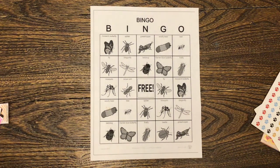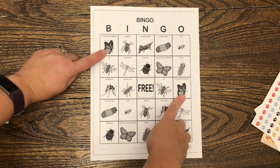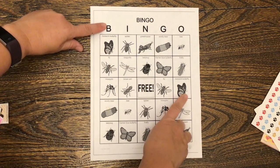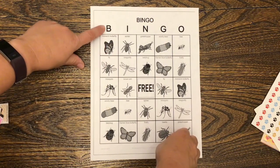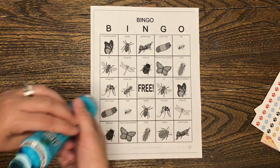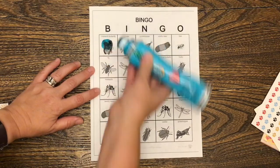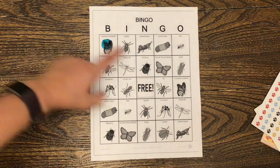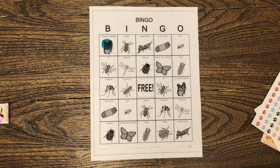The first one is B monarch butterfly. So you see that there are two monarch butterflies, but Miss Kristen said B for bingo. So you have to only look in the B column. Do you see the monarch butterfly in the B column? Good, big kids. So that means I get to stamp this one — only this one. Not any other ones. Just the B butterfly. Ready? Next one.